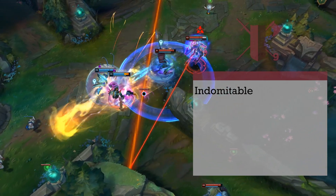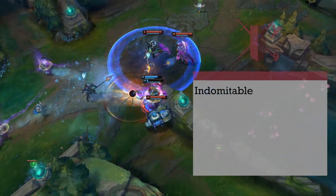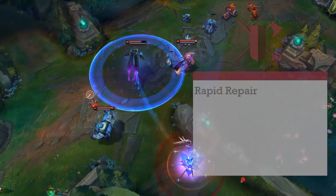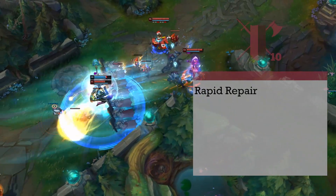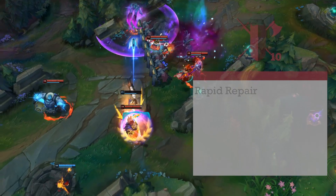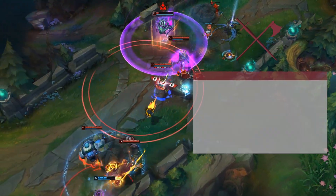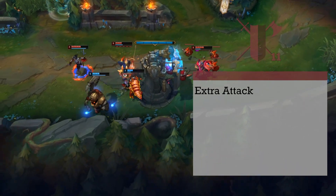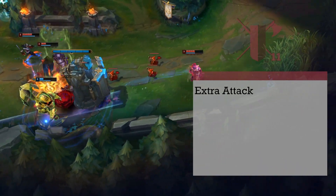Level 9 fighters gain Indomitable, which lets you reroll any saving throw you fail once per long rest. You do have to use the new roll, however, so if you fail twice you're still in trouble. 10th level Gunslingers get the Rapid Repair ability, which lets you spend a Grit Point to repair your misfired gun as a bonus action rather than a full action. Level 11 fighters gain an improvement to Extra Attack — they can now attack 3 times instead of 2, allowing even more carnage.